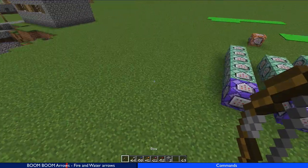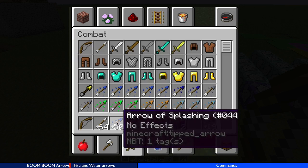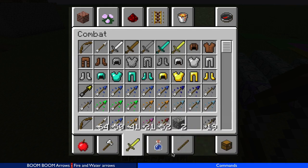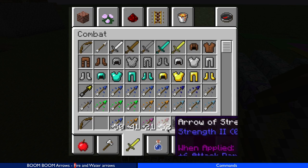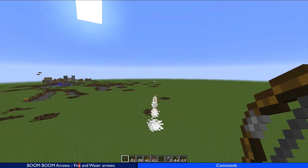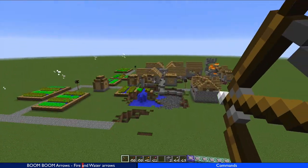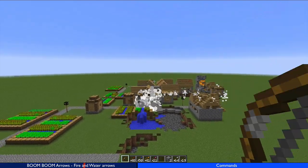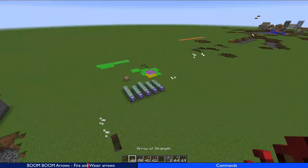The way the arrows work is: the arrow closest to the left-hand side will always be used. So if I want to use a TNT arrow, I just put it right next to the normal arrow and it'll fire the TNT arrow. I've tested it quite a bit — this is so much fun.